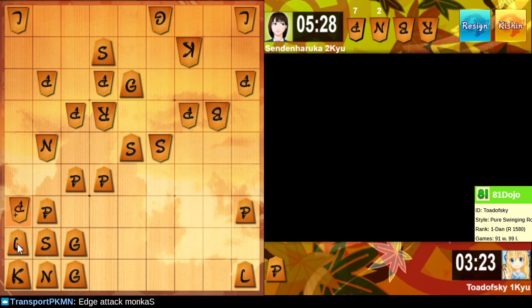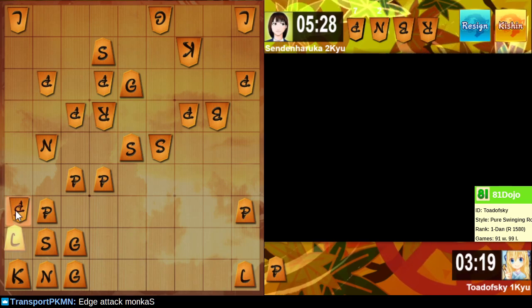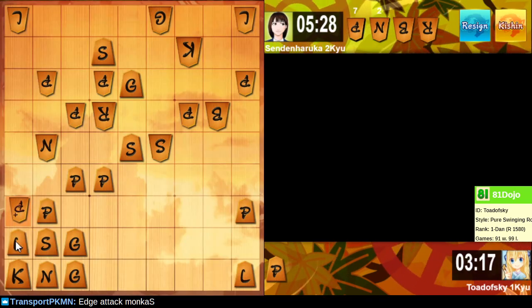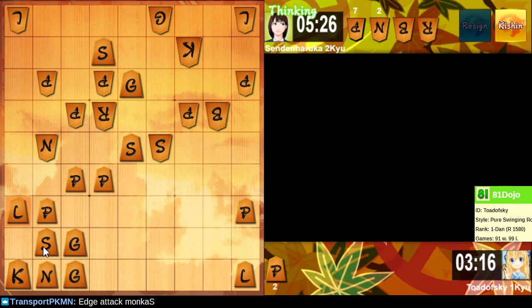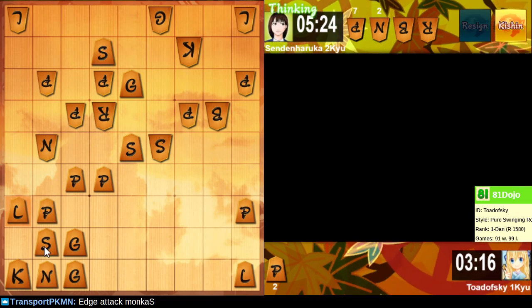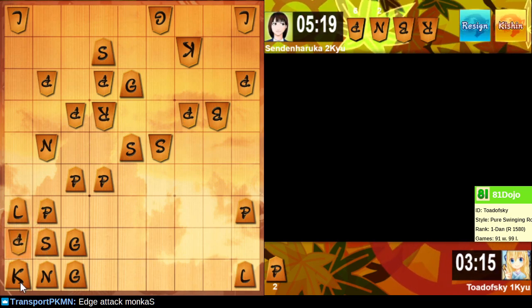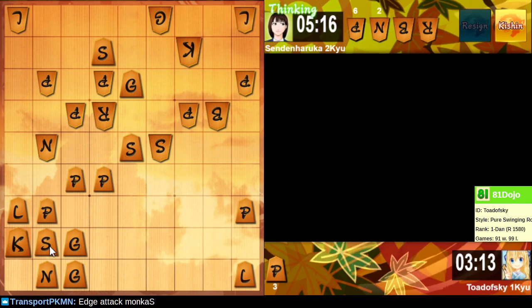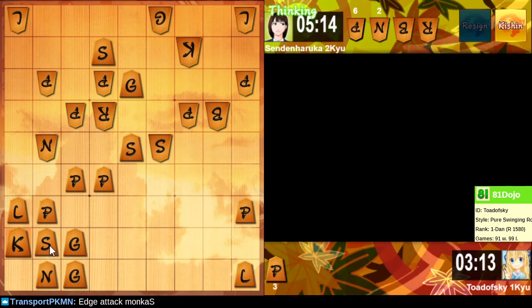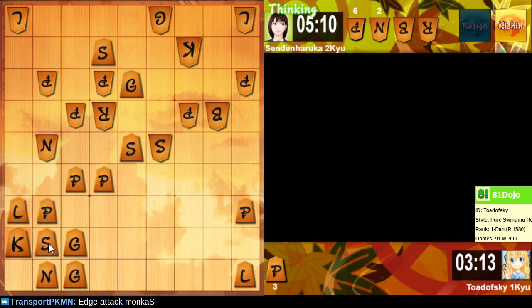In this situation we're kind of forced to take this somehow. This is a disaster. I should have taken here before sacking the rook. Wait, is that checkmate? How can this be checkmate? Checkmate's generally bad — you don't want to lose the game.